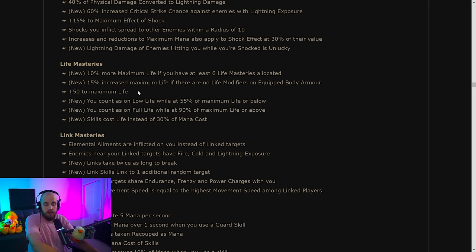Most interestingly: you count as on Low Life while at 55% of maximum life or below. More significantly, you count as on Full Life while at 90% of maximum life or above. This is pretty insane — there are a lot of things that give increased damage or effects when on full life, but it's very hard to stay at perfectly full life. Staying at 98-99% is easy though, so this is going to make full-life effects significantly more powerful and interesting.